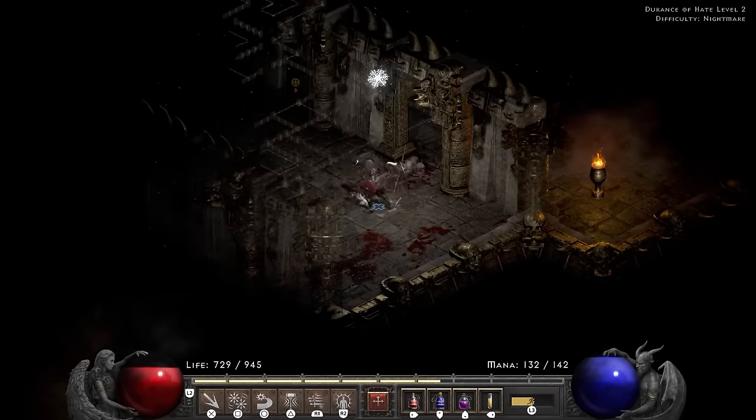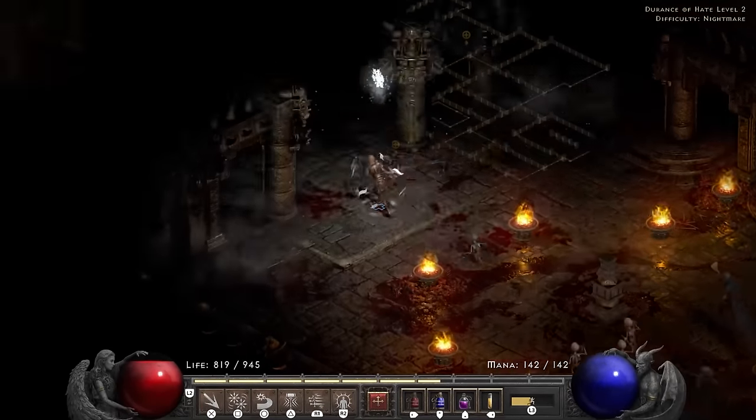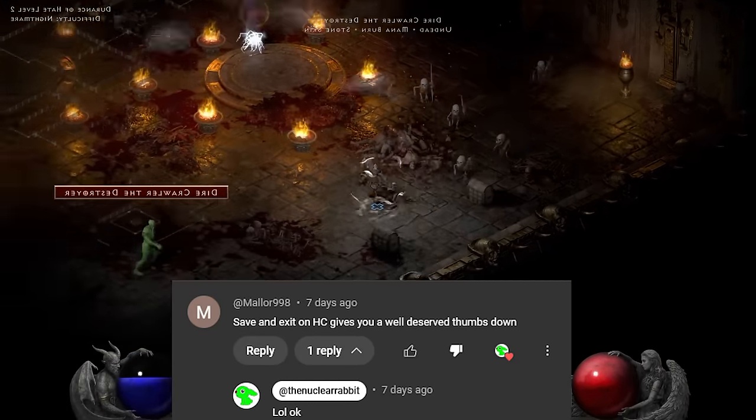I can't throw a sentinel because of all the dolls, so another save and exit is added to the collection — much to the chagrin of that one person in my comment section who gave me a dislike because I use save and quits. My man or woman, this one's for you.